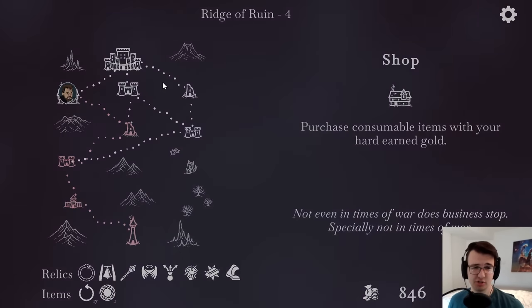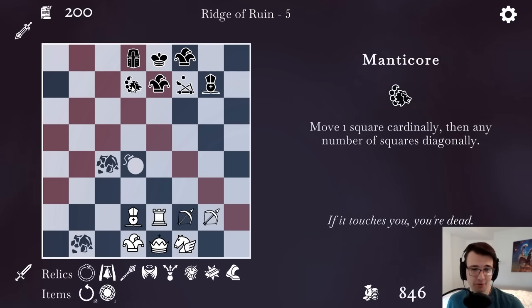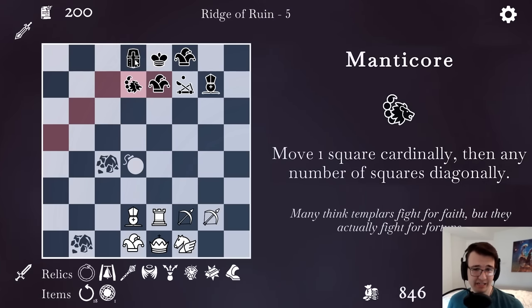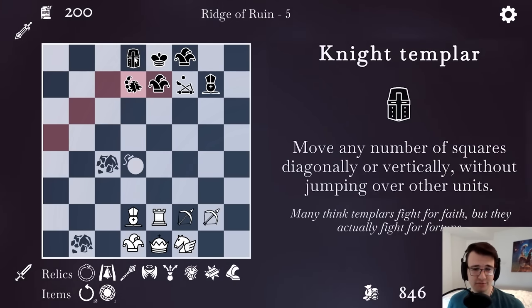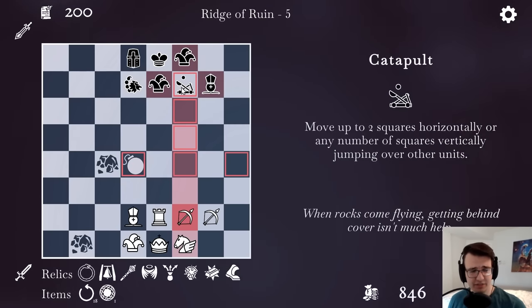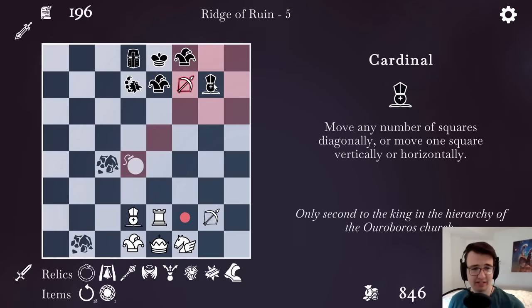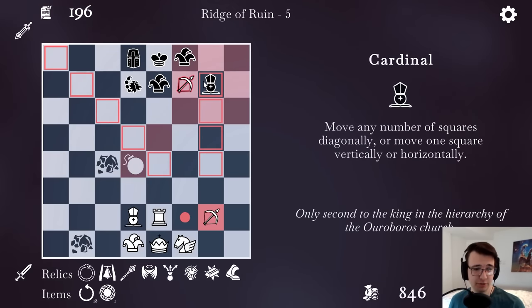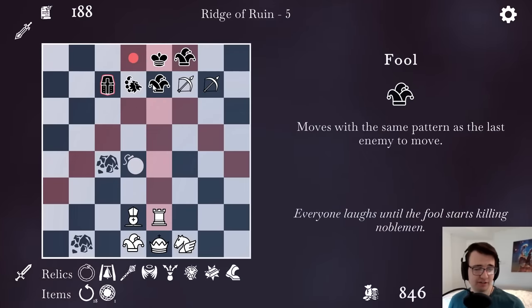I could get a bunch of consumables after this. Manticore — move one square cardinally than any number of squares diagonally. Knight Templar — moves any number of squares diagonally or vertically without jumping over other units. So I can take out this bowman for free unless the cardinal wants to take it. I get an extra turn — wait a second. I could have maybe tried to set up a checkmate, but instead I'll just take out two of his units. Yeah, that's fine too.